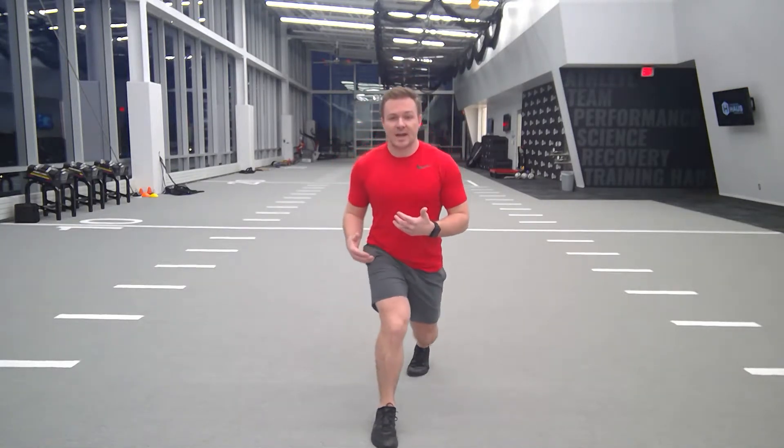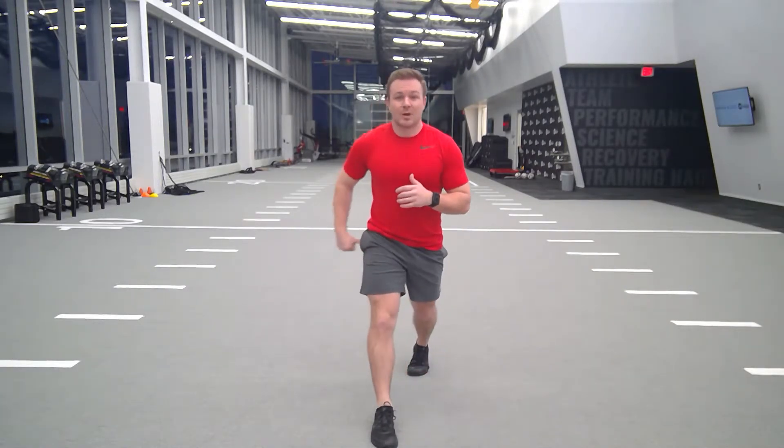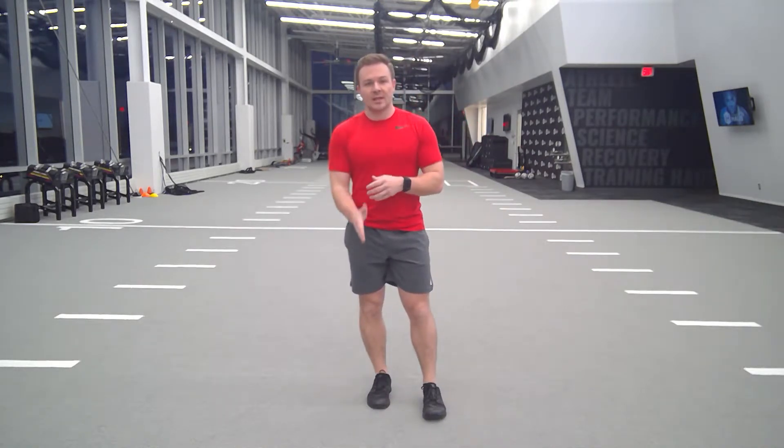If you're descending down and you feel like your knee is out of control — meaning it dives inward, what we call a dynamic valgus position or inward angulation — that's probably glute weakness or quad weakness. That's a motor control impairment where you're not able to control how your knee moves in the sagittal plane, and your knee is now moving in the frontal plane. We know the knee is more of a hinge joint that moves in the sagittal plane.